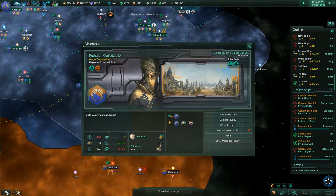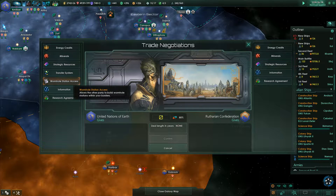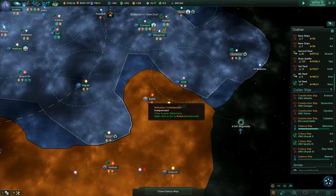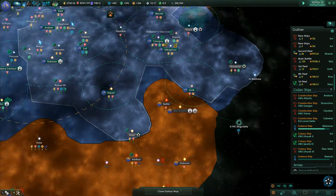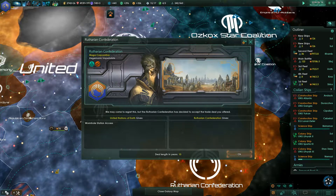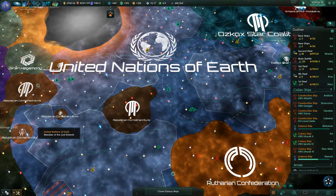We do have some neighbors here that we're not really too happy with, and they're not too happy with us either. Let's offer some of them access to our wormhole stations, to basically try to increase my relationships with some of those. They've accepted — amazing.